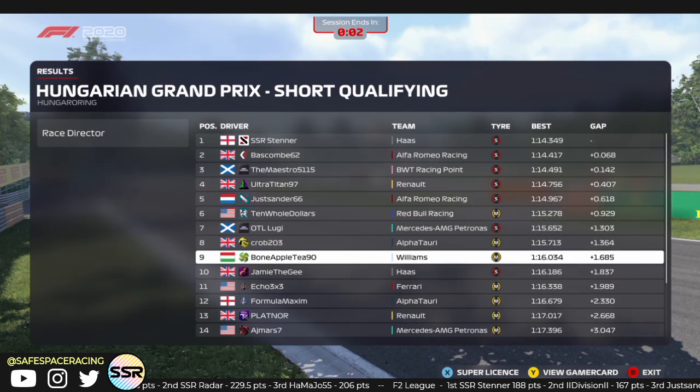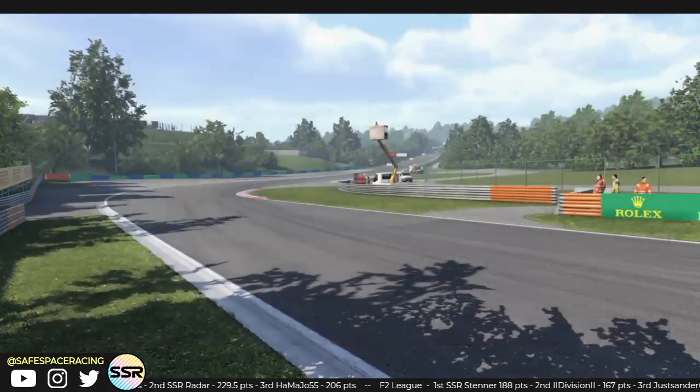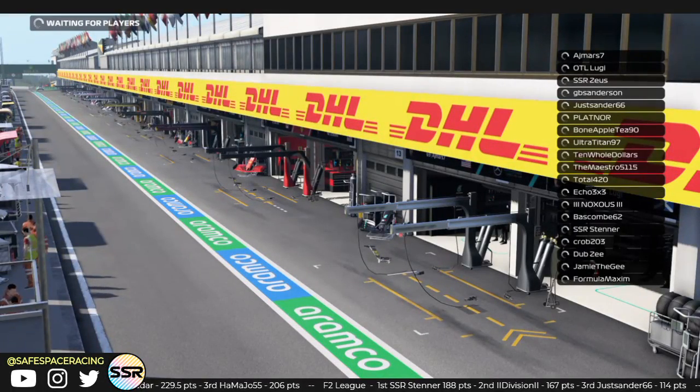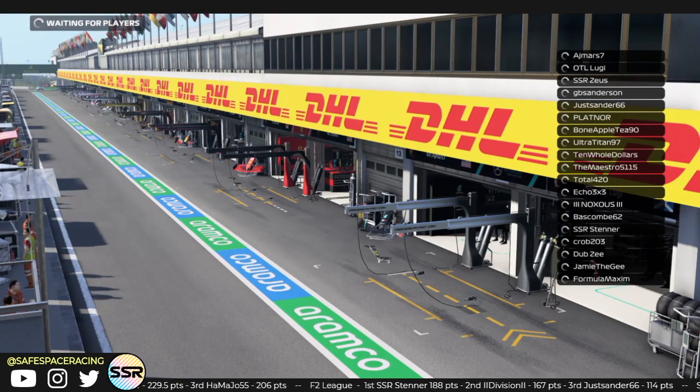Lugie P7, Krob P8, Bon Appetit P9, and Jamie P10. Only 3 guys on the mediums in the top 10. Even if you qualify lower — especially for Ten Old Dollars — mediums with a very easy one-stop onto the hards is going to be a very, very good strategy. Whereas for the soft runners, it's a minimum two-stop.